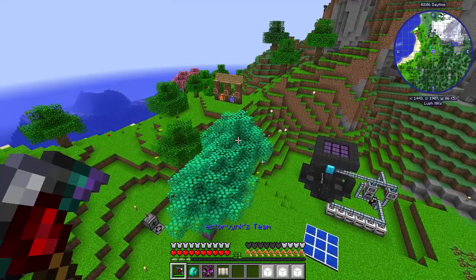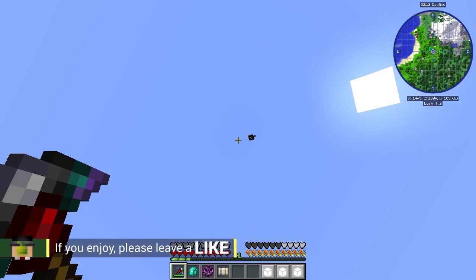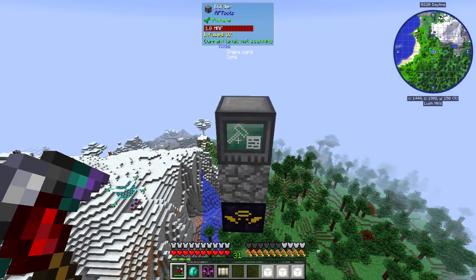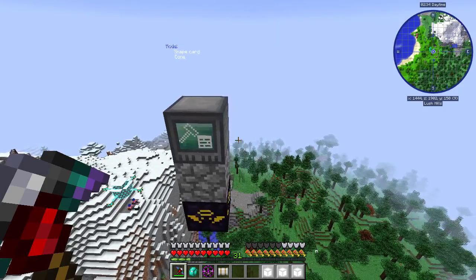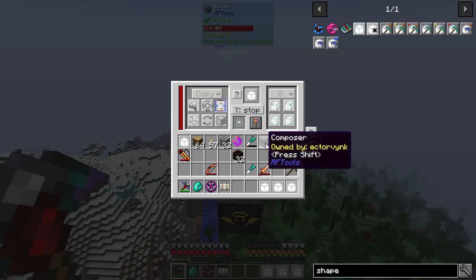So today we're actually going to do some actual building, and the mod that we're going to be using is the RF Tools mod. You can see up here I've got a structure ready and waiting. The RF Tools Builder is a very versatile device. You can use it for a lot of things: you can use it as a quarry, you can use it to fill in things, to fill in liquids or to pump out liquids. It is an amazing thing. But today we're going to be using it primarily just to build things.